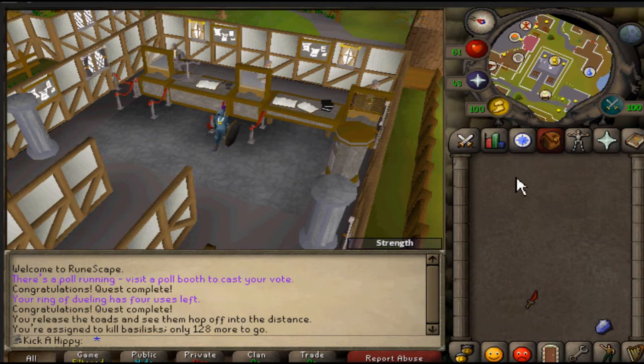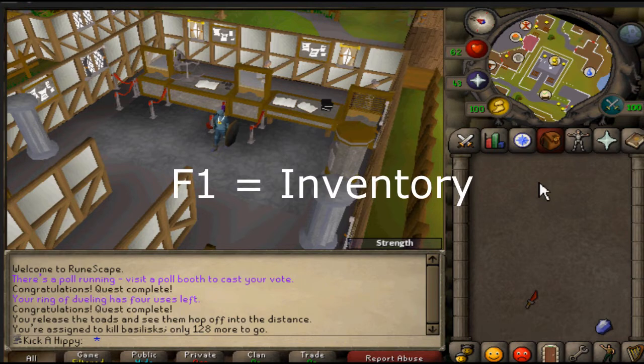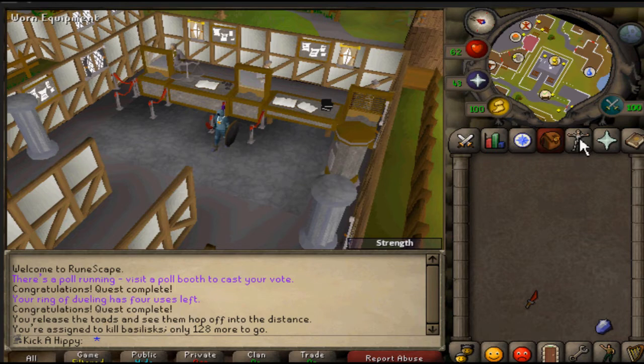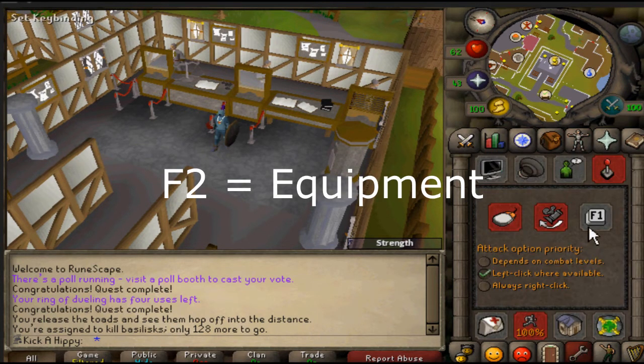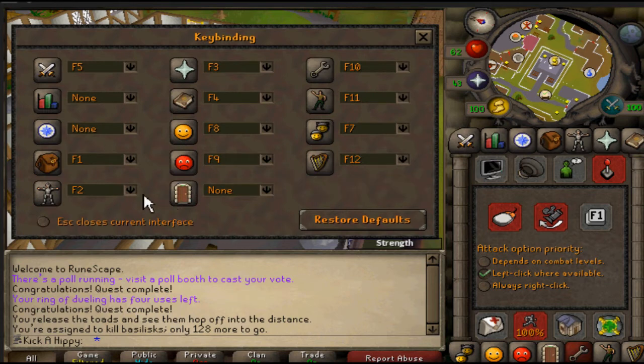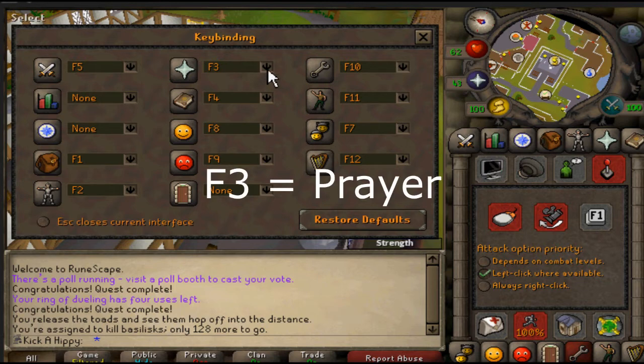I'm just gonna go over what they are and I'll put them on screen right now. F1 is now your inventory, to have it just like it was in pre-EOC. F4 — also known as your equipment tab — is now F2. So you can customize that over here.